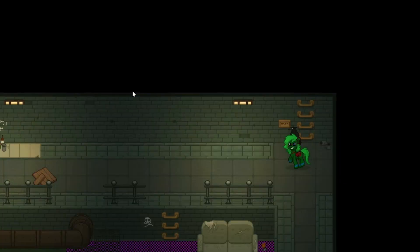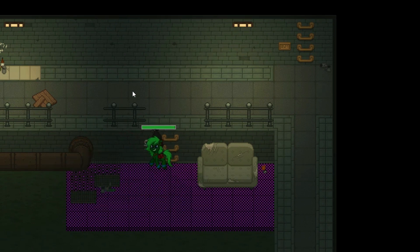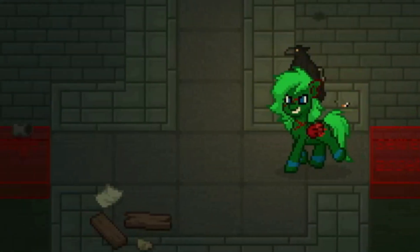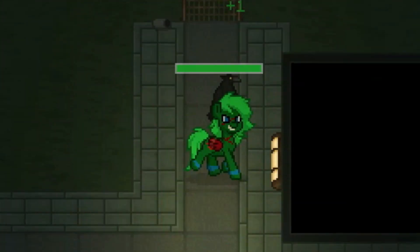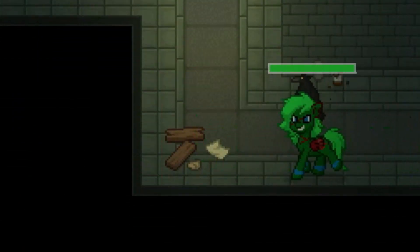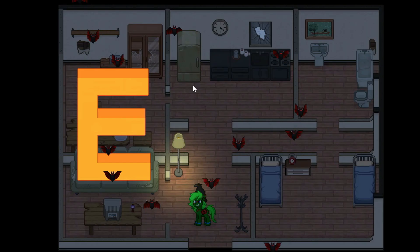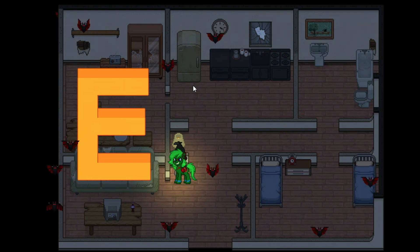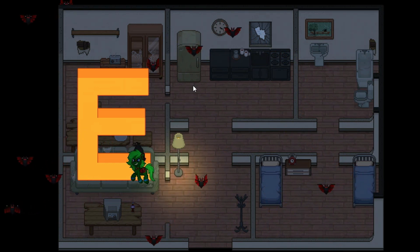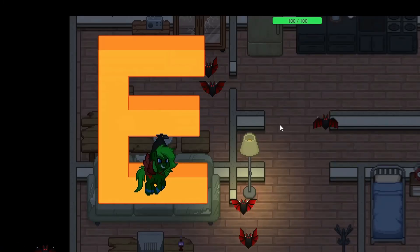Oh, the sewers — how about there? What the hell? This stuff is missing texture. Super bridge asset. They've stolen my textures! Give them back! What about this one? E. Oh, this is amazing — just a big E.